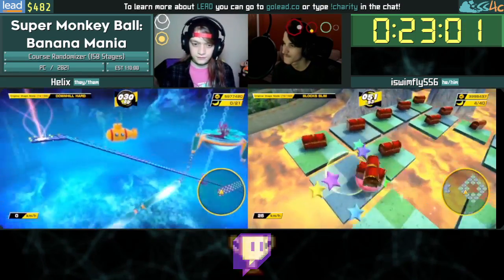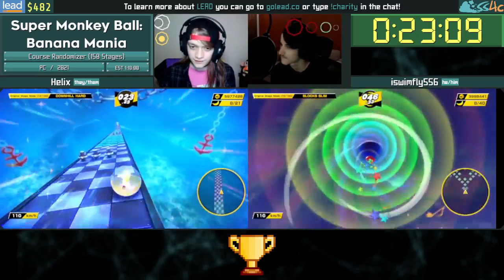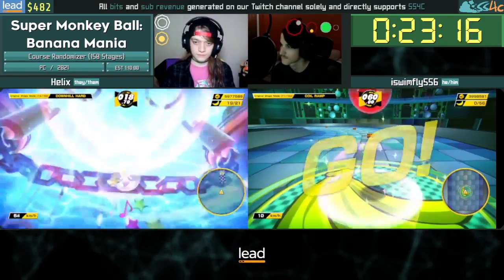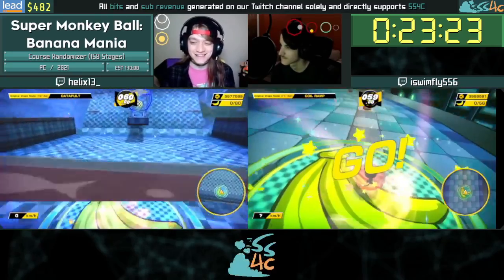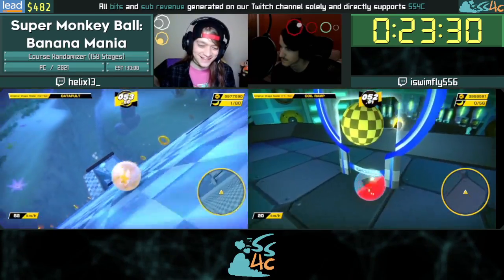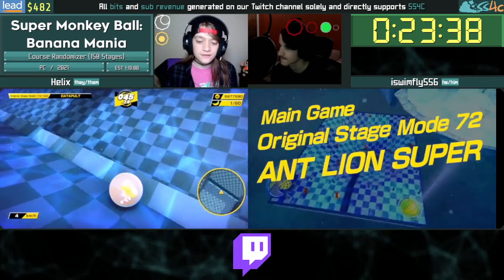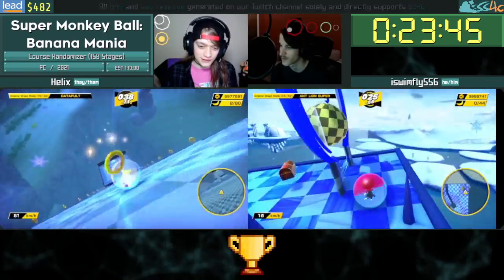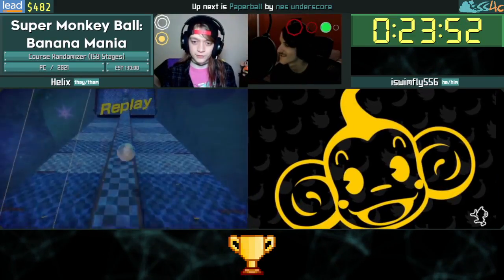I just got Downhill Hard, which is secretly one of the hardest stages in the game. You know what wasn't hard though? Baiting the entire chat into giving money — we have another donation from A Tea Tree: $13. It says 'one dollar for every Peter.' That means we've met the Paper Ball Champion bonus run! And that donation number might be a reference to Helix13_underscore.